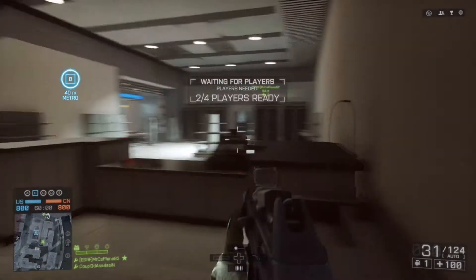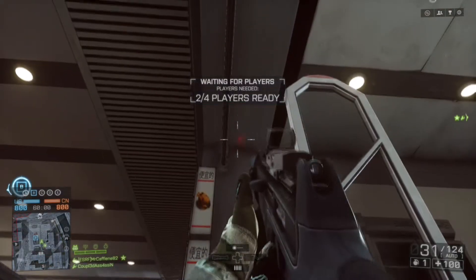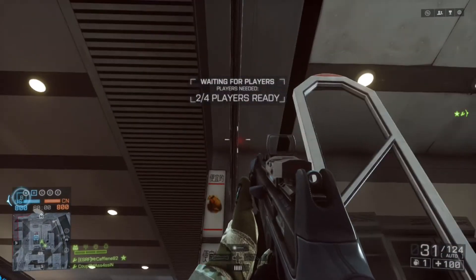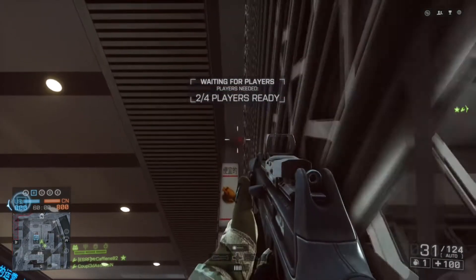There are two ways you can do it. You can either do it yourself by clicking this button here and then running as fast as you can, or as you can see here, you can get one of your friends to stand at the button, press it, and you wait under it.